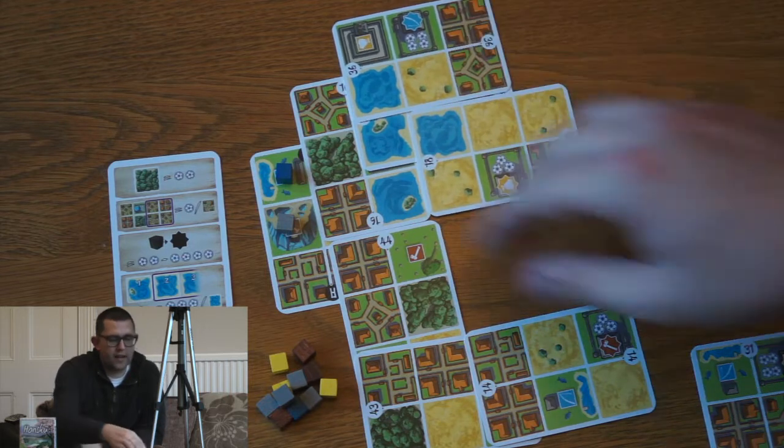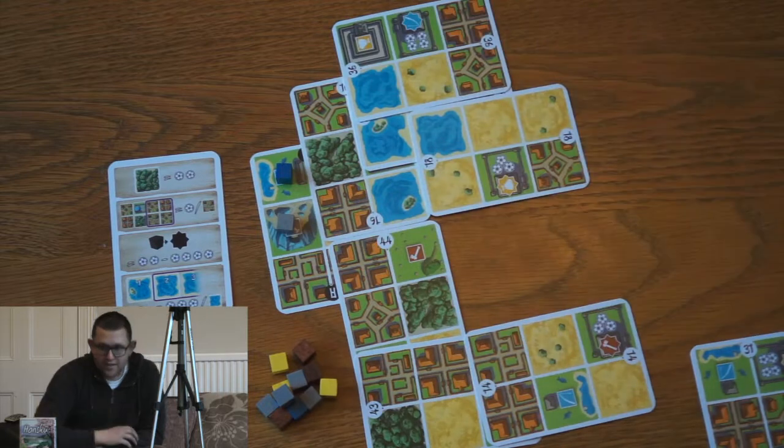Obviously the other players are trying to stop you doing that, and that in essence is Honshu. So what do I think about Honshu? I really like it, especially strong in the city building area. There are only four scoring variations — scoring tiles or squares — so the scoring remains fairly easy; you know what you're doing and you can see what everyone else is doing.